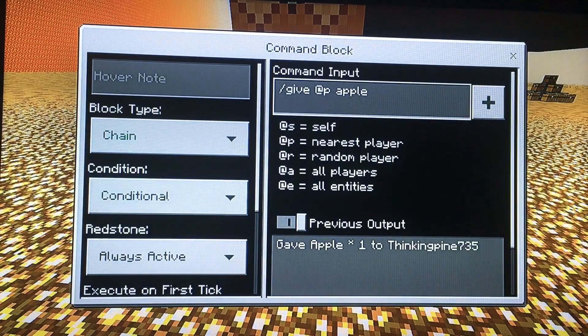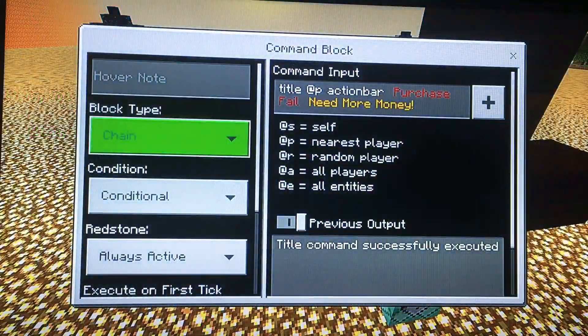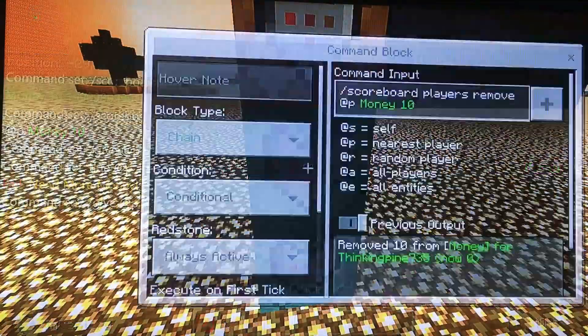This one is the command that gives you something: slash give @p and whatever the item is. And make sure all of these are on chain, conditional, and always active. All of them are on it.